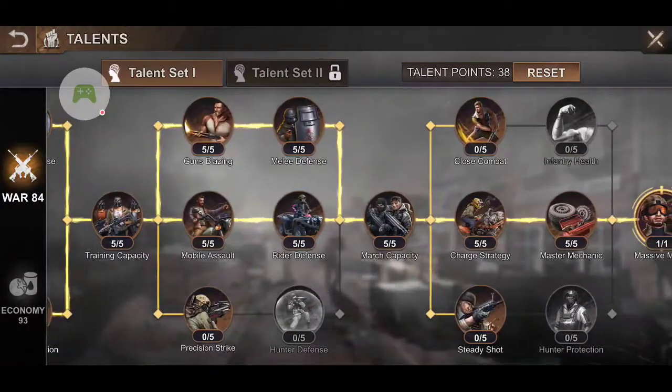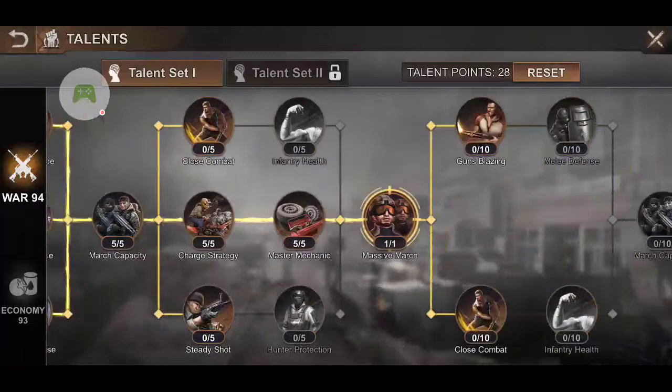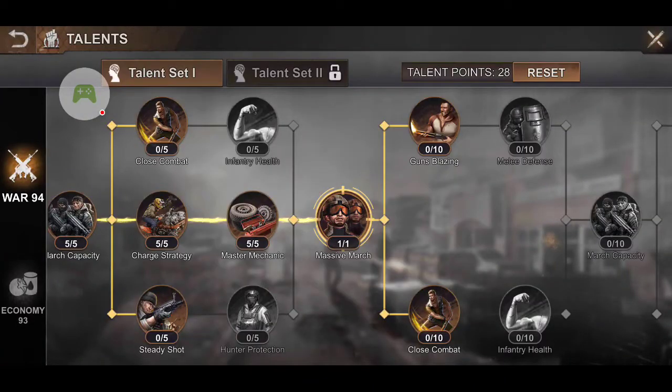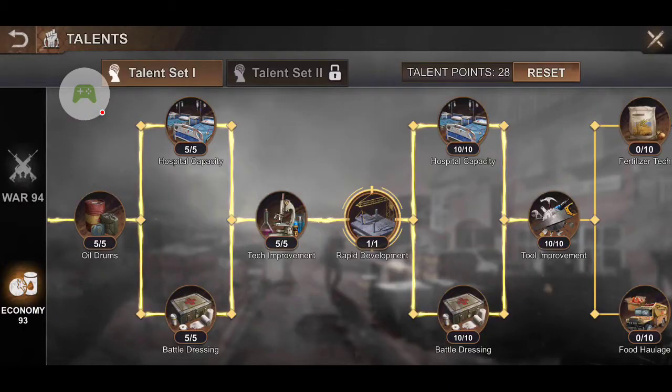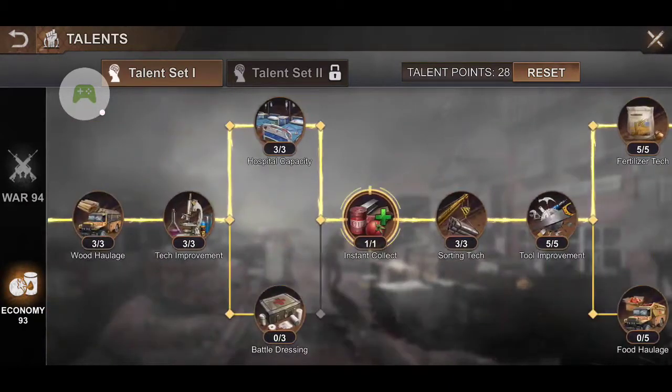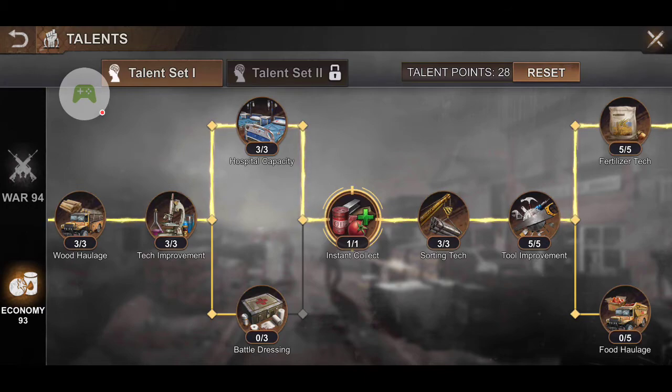I just wanted to do a quick video on what ones I would recommend. Again, that would be your Massive March in war, and then in economy, your Rapid Development as well as the Instant Collect. There's no wrong talent to pick — they're all beneficial in one way or another. But if you just wanted some quick tips on talents, that's what I got for you. I'll talk to you guys in the next video. Bye now.